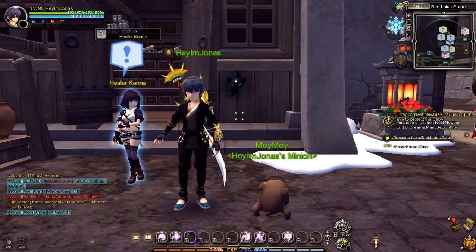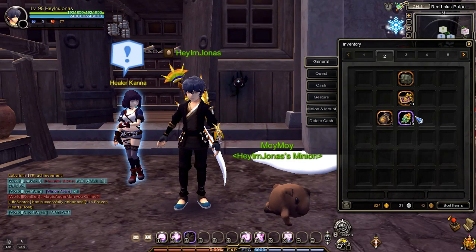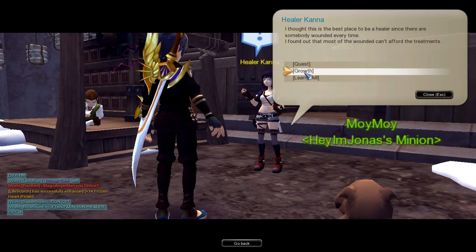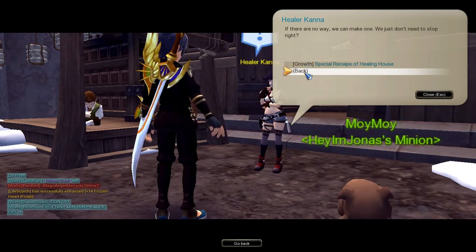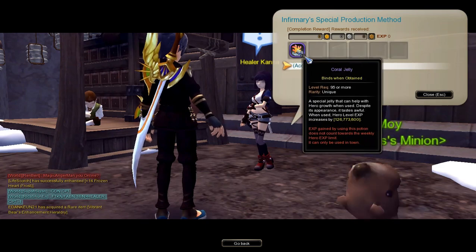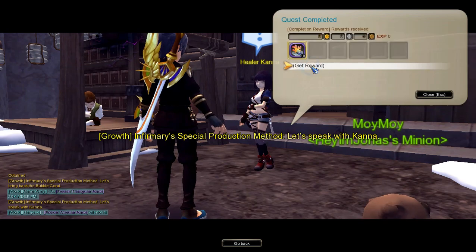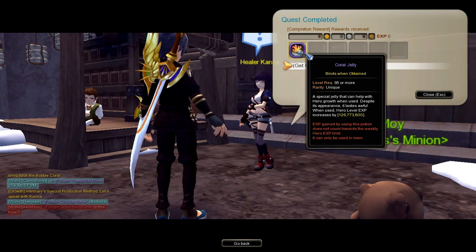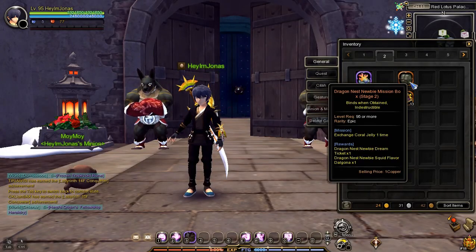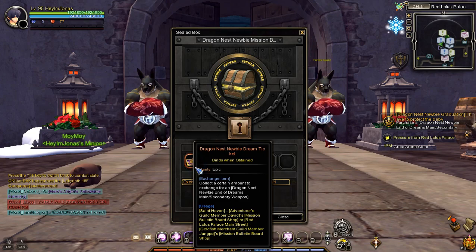Since my character base class is Vander, my Master NPC is Canna. Since I already have 800 Gold and 10 Bubble Coral, we can now exchange them for Coral Jellies. To exchange Bubble Corals, go and talk to your Master NPC and select the Growth option — just go through the dialogue to clear the quest. After completing the quest, you'll get 10 Coral Jellies in exchange for 10 Bubble Coral and 800 Gold. Now that we're done with the task, we can unlock the Stage 2 Mission Box Reward and get the final Newbie Dream Ticket.